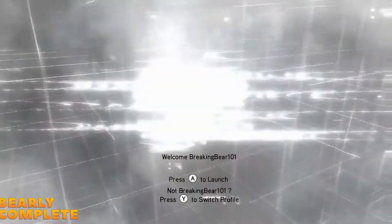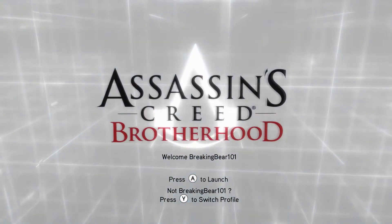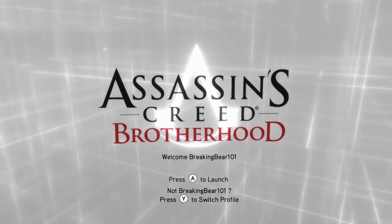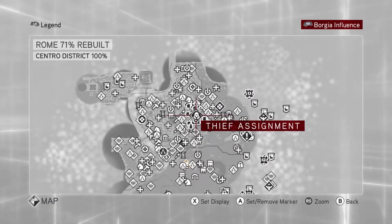Hey everybody, welcome to this video guide for Assassin's Creed Brotherhood Remastered on the Xbox Series X. Today we are completing the thief assignment Young at Heart and getting 100% synchronization on it, and to do so you need to make sure that you complete the course within 60 seconds. So let's get started with this memory.